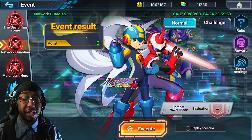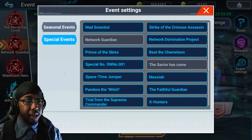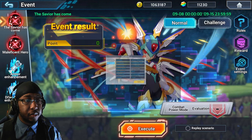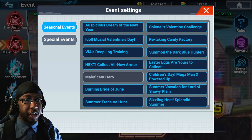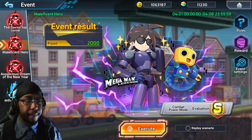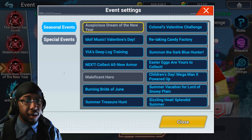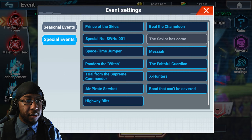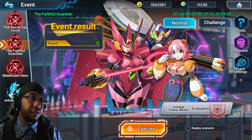But just so you can actually see me doing it — because I kind of want to demo that event first — if I click on Network Guardian, which I have open right now, and close it, it goes back up to Savior's Come. Now I no longer have Network Guardian here. However, if I want to do, say, a special dream of the new year, I activate that, and now I can do the new year stage. Same for any other stage that I want to do as well. So if I click on Special Events and I want to do the Faithful Guardian event, I activate that, and boom, it is here for me to do.